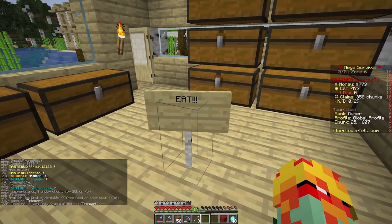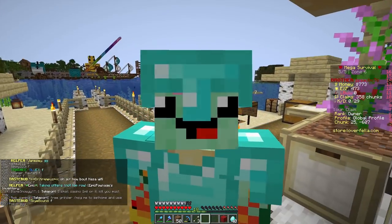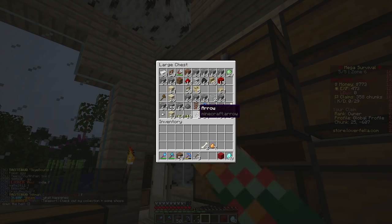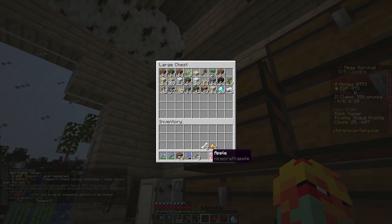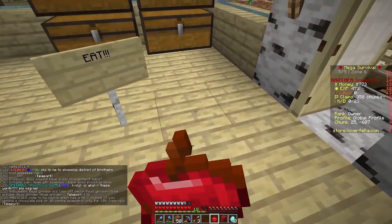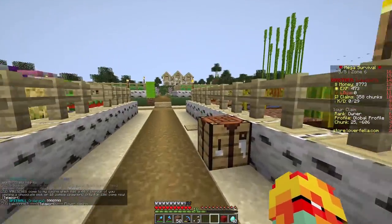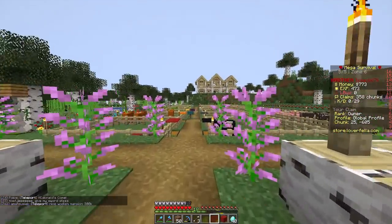Somebody left me a sign in my base that says 'eat.' As you can see by my hunger bar, I don't eat — I wait till I starve and then I sprint to a chest. There is no food in my entire base. Apple — see, I'm good. I never run out of food because I'm like a little rat. I find a slice of pizza when I'm starving to death. I never remember to eat, so I wait till I start taking damage and then I activate instant mouse mode and find food.